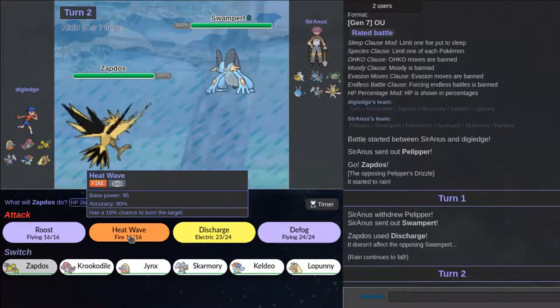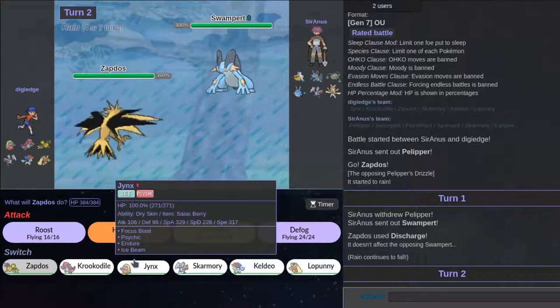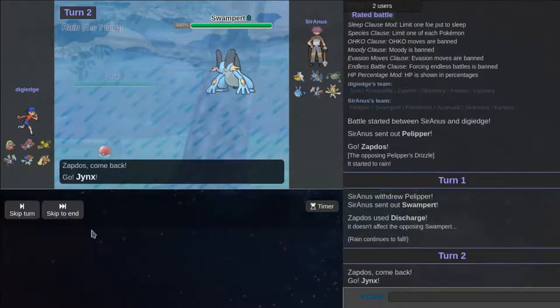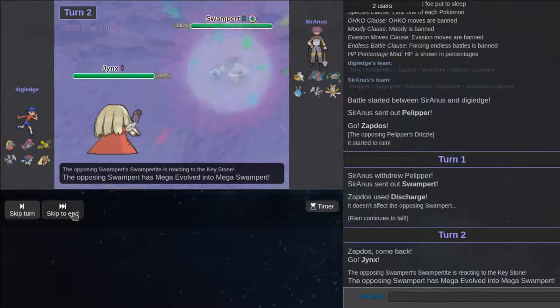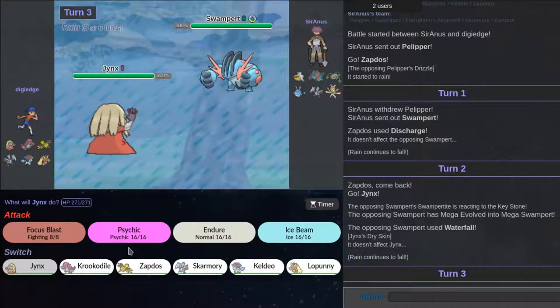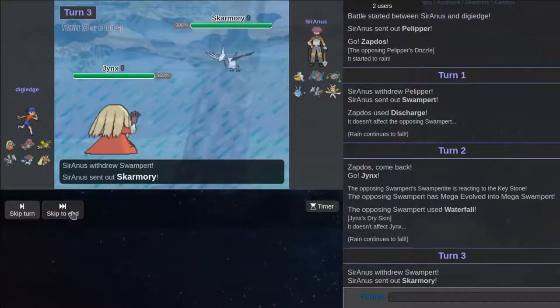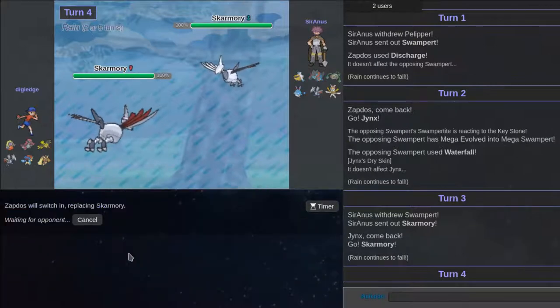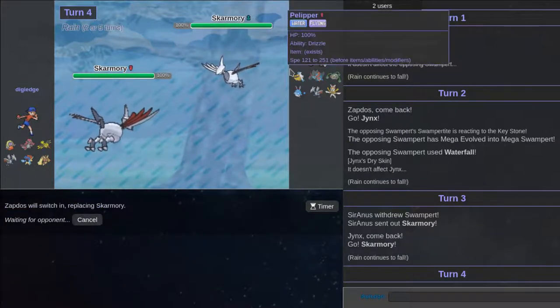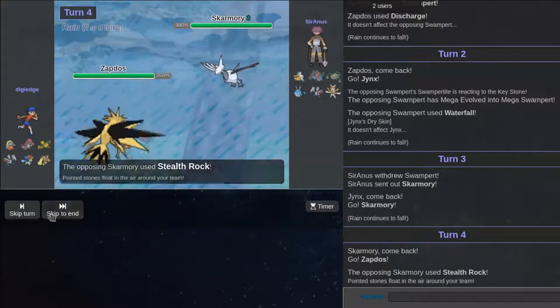I should have predicted that. I really want to go out to Jeans just so I can do things, but I'm going to do Jeans — I'm going to eat the waterfall coming my way. And now he's going to go for Earthquake. He goes into his own Skarmory. He doesn't know my Skarmory set does nothing. Okay, I don't know why I'm running this Skarmory.